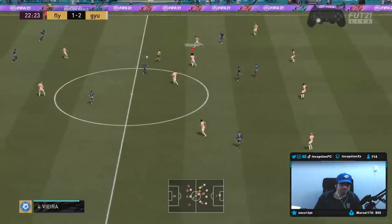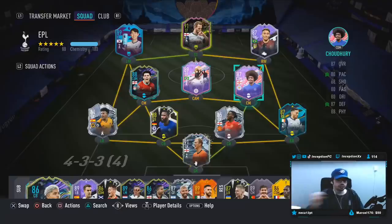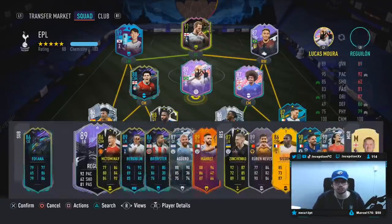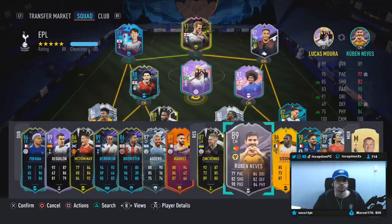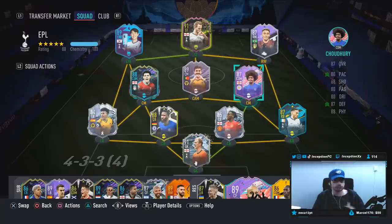Hey guys, what's going on, Inception here and welcome to another video. Ladies and gents, we have the new Chowdhury card to review today. This is the new gameplay objective card. If you guys aren't aware, he was a really really good card to use for silver objectives — an absolute monster to use there.